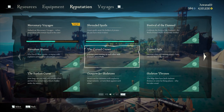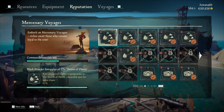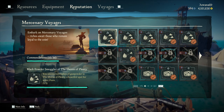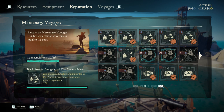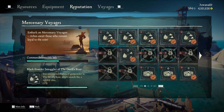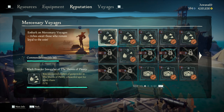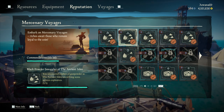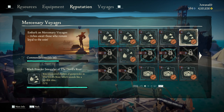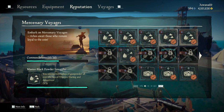Let's check which commendations there are this time and how we can accomplish them. There are 15 new commendations to complete. When you complete a voyage once in a specific region, you'll unlock one commendation for it. So you'll need to complete 1 Black Powder Smuggler's Run of the Shores of Plenty, 1 of the Ancient Isles, 1 of the Wilds, and 1 of Devil's Roar to complete these 4 commendations.